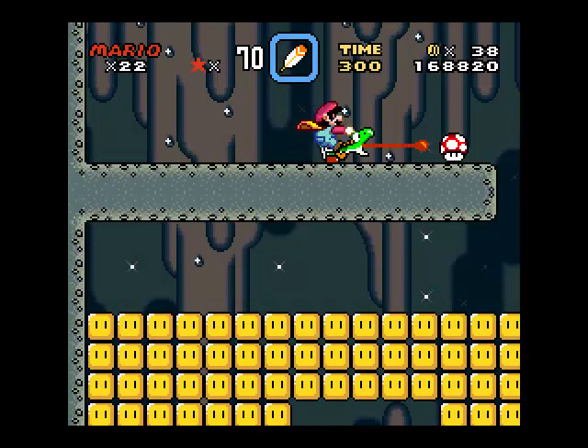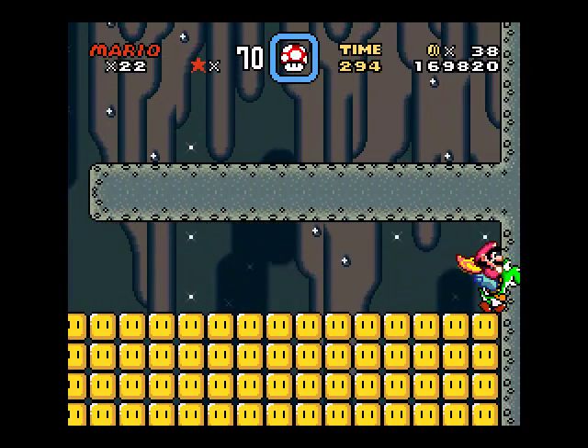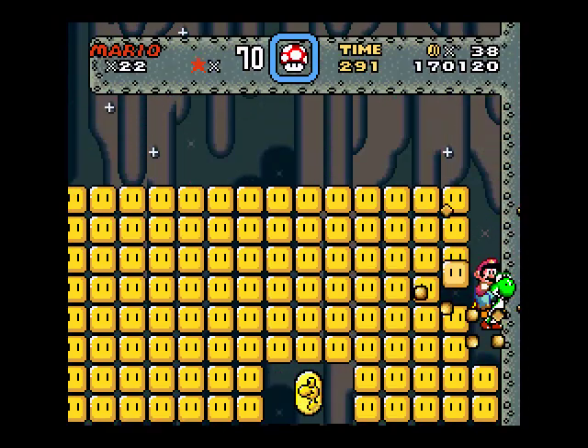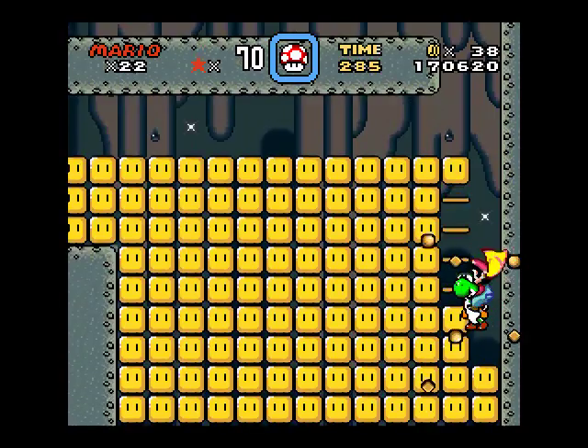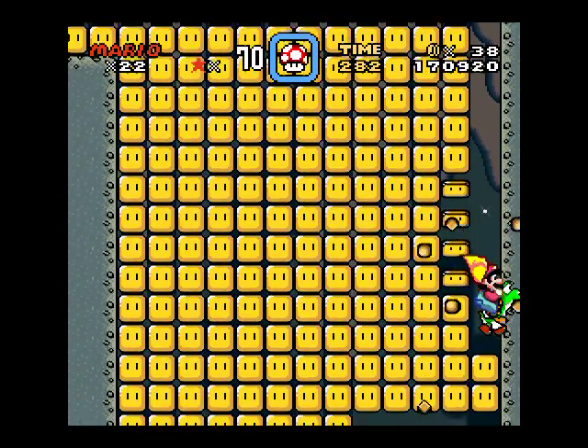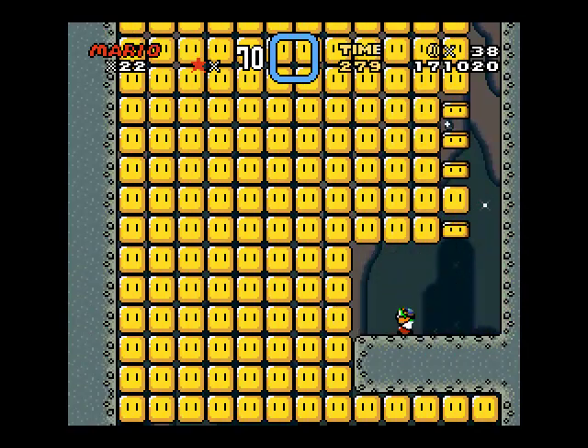Here we are at the Star Road. Now on the Star Road, there will be keys on all these stages that you have to put the key through the lock. And well, here's this one — this one's easy.